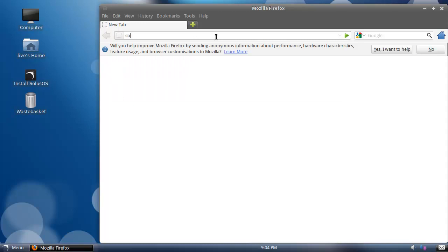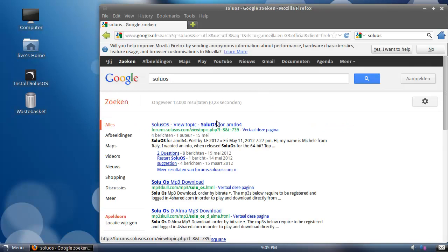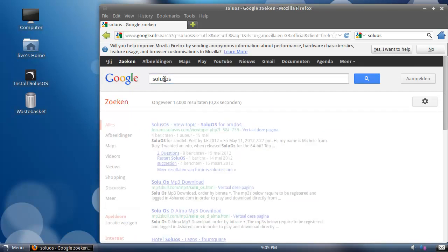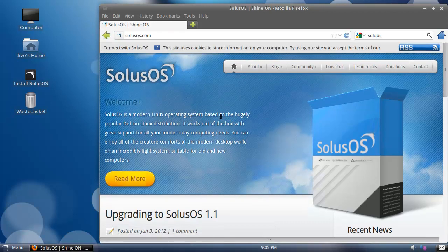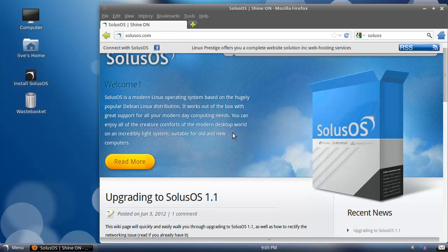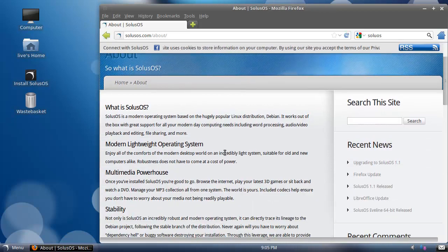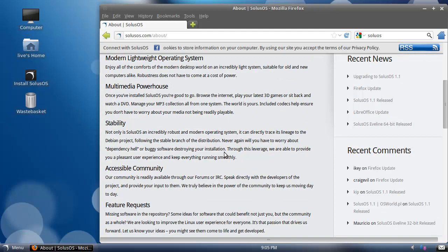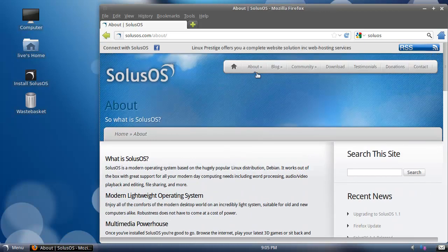Now I want to go to the page of SolusOS. It was based on Debian — that's a preempt, but you never know. Based on Debian with... God knows what. Doesn't say here, but I'm guessing LXDE. But I could be wrong, of course I could be wrong.